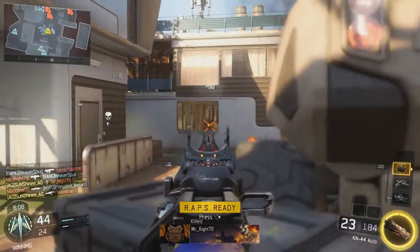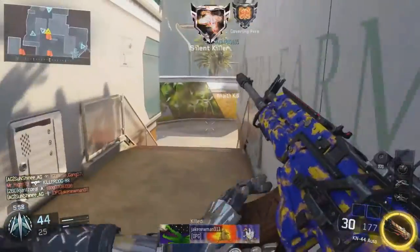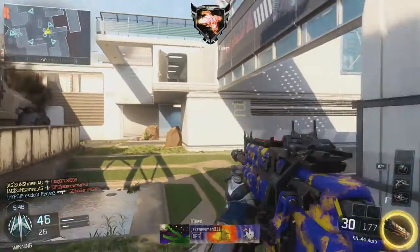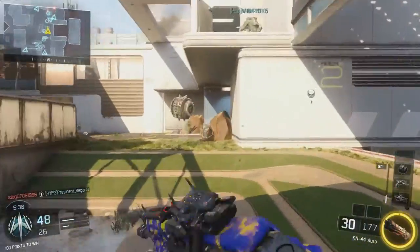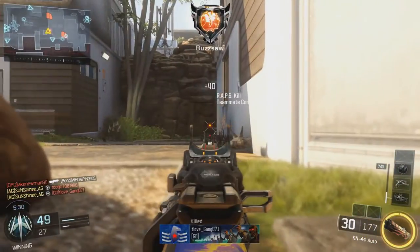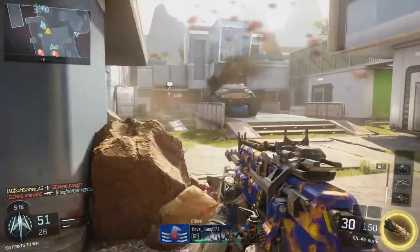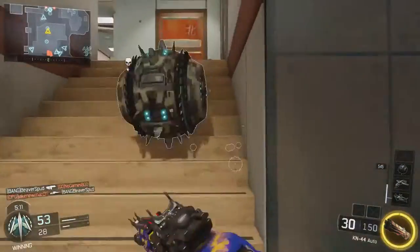When you're in a match, be strategic about how you position yourself on the map. You want to make sure you're constantly in a position where you have some type of cover, or you can fall back and have your teammates pick up some enemies, then regroup and go back at it. Right now I have my scorestreaks providing cover and I'm in a position where I can fall back if needed. I got hit by someone — I'm not sure where that guy was — so I'm laying down waiting to see what happens, knowing my teammates are behind me.